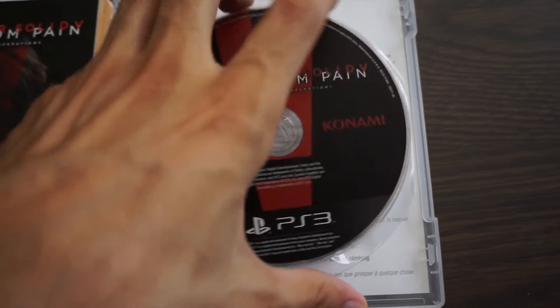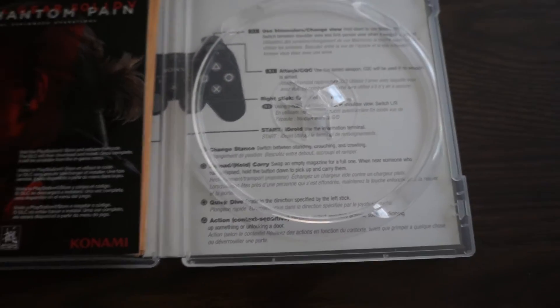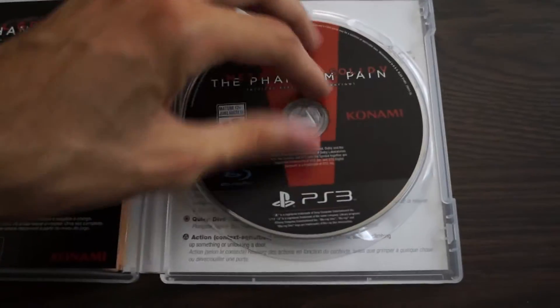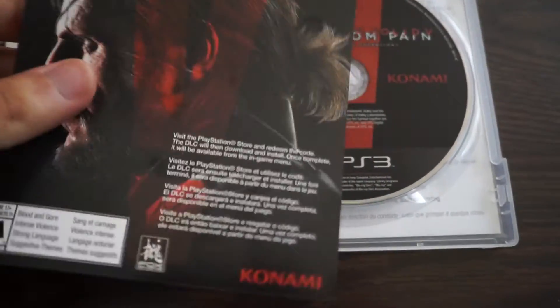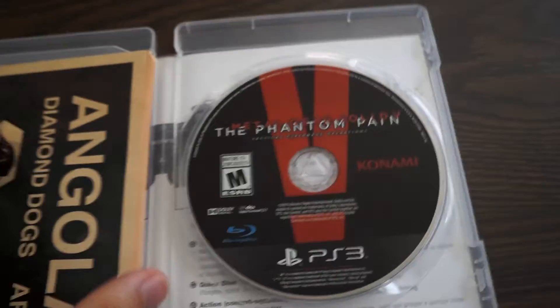On the back — I should say the inside of the box art cover — is the manual, which is kind of an interesting way of doing that; I've never seen that before. We've got the DLC page to access the DLC, which I will not be showing you. And we've got the warranty card, as usual.